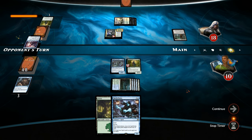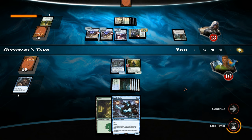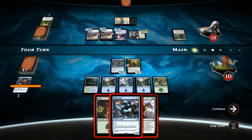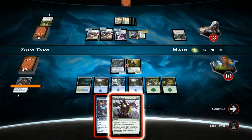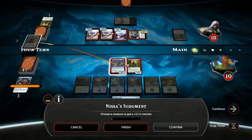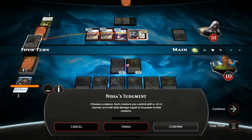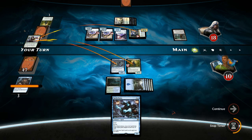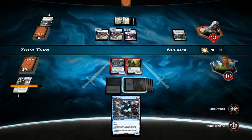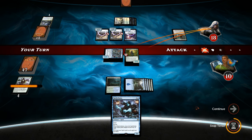And there we go — Nissa's Judgment is exactly what we needed. We get to put counters here and here, then kill the Skyrider Elf and attack with both. I'm happy to trade for the Whirler Rogue here. Opponent takes it all, so maybe has an even bigger play on their turn. They also have Rogue's Passage which can make one of their creatures unblockable.